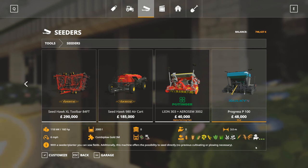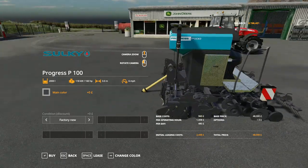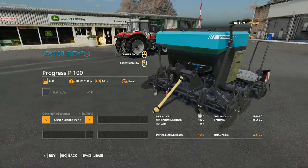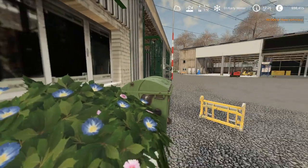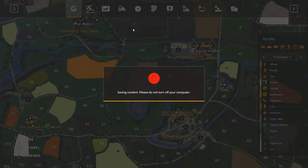It does an awful lot of things which is good news. No previous cultivating or ploughing necessary — we could have skipped that, well actually no because it needed ploughing anyway. So that is the one: the Sulky Progress P100. It's 32,000 second hand — let's buy it new, let's be adventurous. So we could buy some seed and fertilize it here.